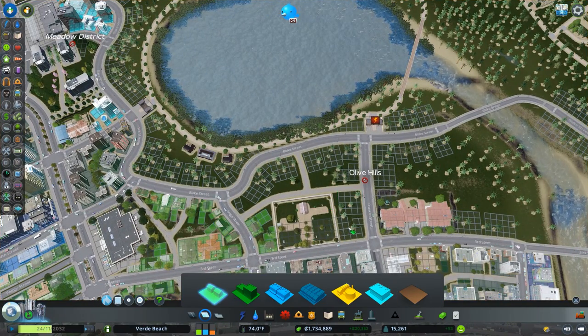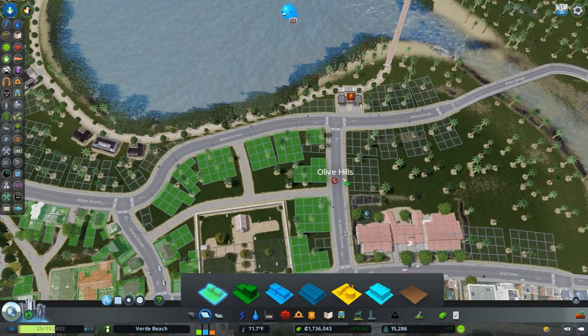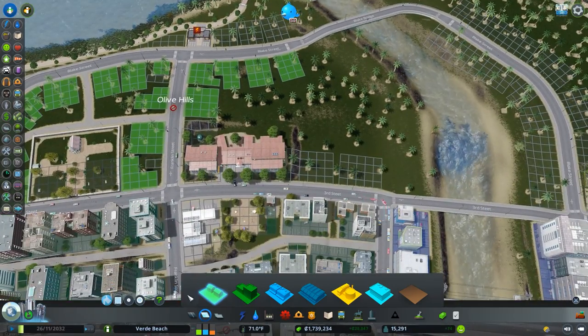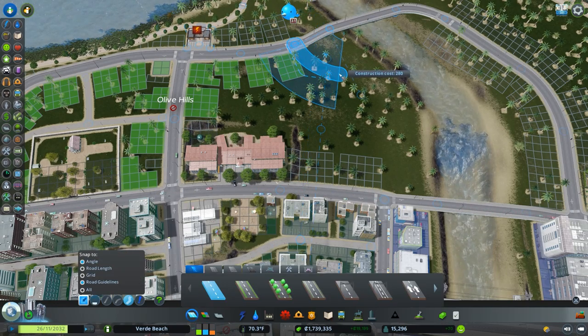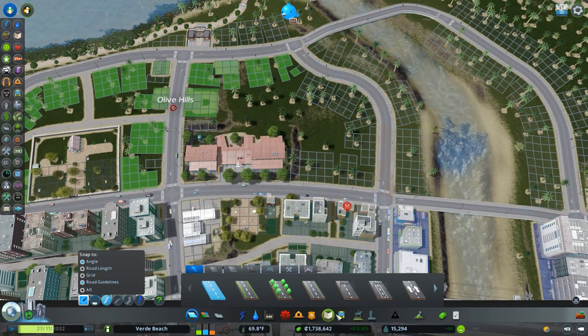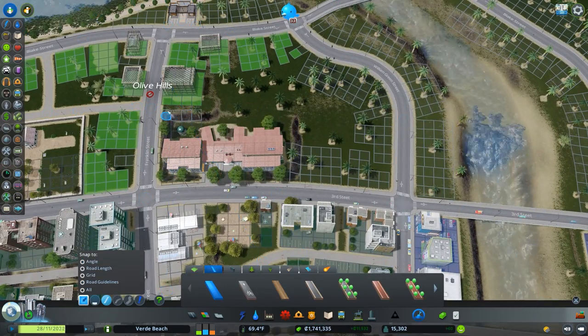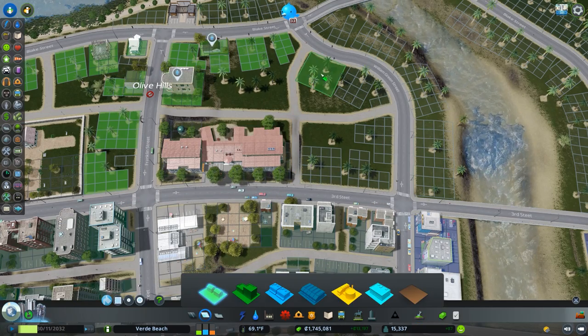I need to make sure this area is served by utilities — that's going to be a challenge. I'll run some lines and think about placing some residential in this area. I'll try to avoid zoning the really small funky one-tile-wide lots and get some bigger homes, since this would be a pretty desirable place to live. Let me finish off this neighborhood and get some path connections going.